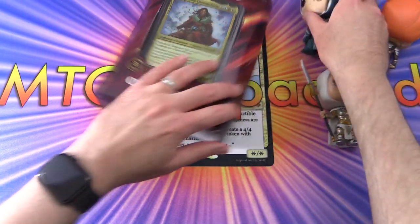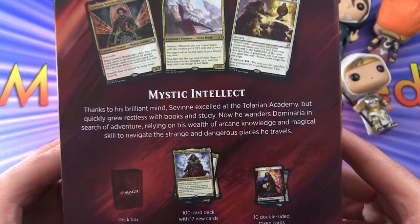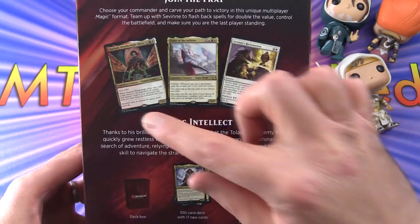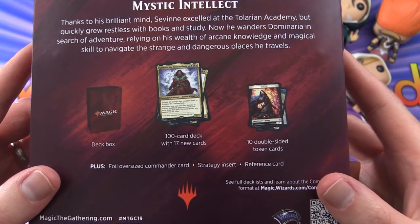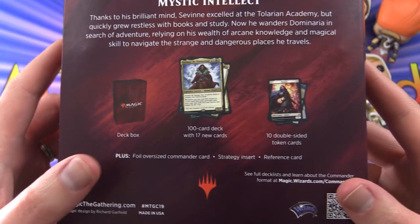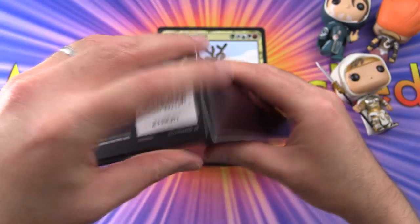Let's move these guys out of the way and get a closer look. Thanks to his brilliant mind, Savin excelled at the Tolarian Academy, but quickly grew restless with books and study. We'll get some other legendary creatures here as well. There's a deck box, 100 card deck with 17 new cards, 10 double-sided token cards, the foil oversized Commander cards, strategy insert and reference card.